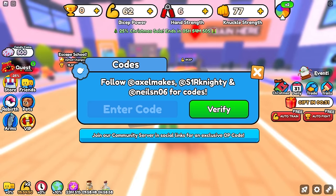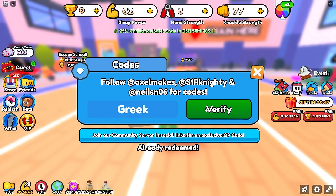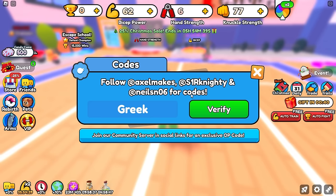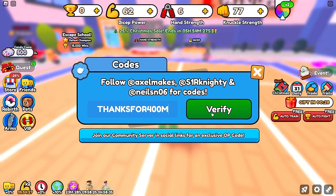The next code is 'Greek'. Click verify — it says already redeemed, which happened because I tried to redeem it a second ago so I had to leave and rejoin. Basically that gives you some free wins or a win boost, though it didn't actually give me any wins, which is kind of weird.